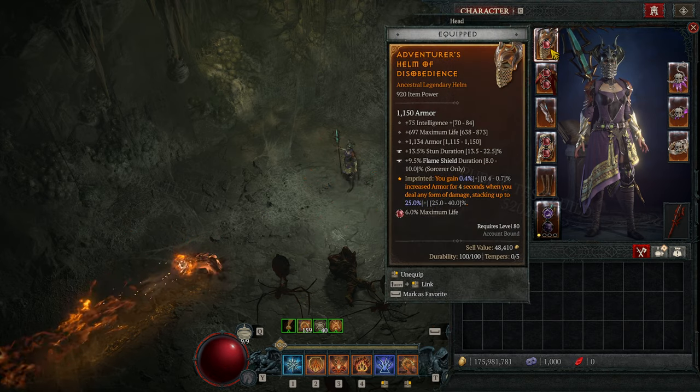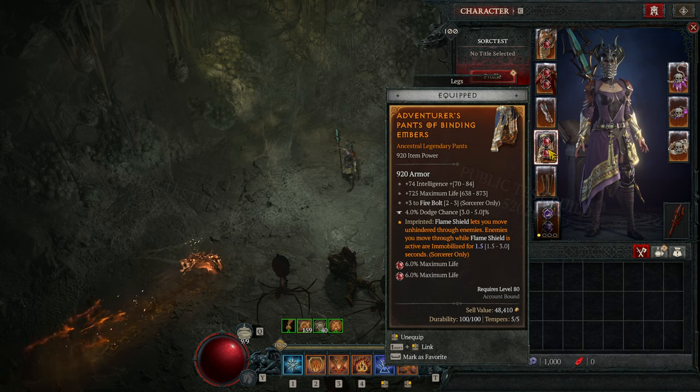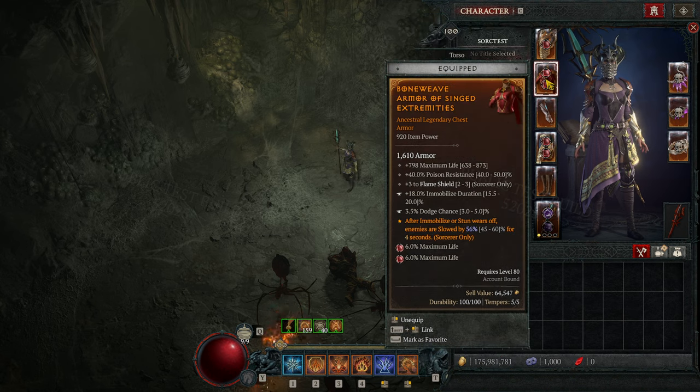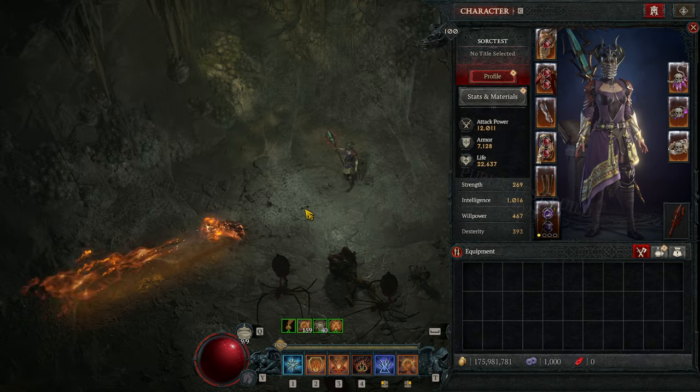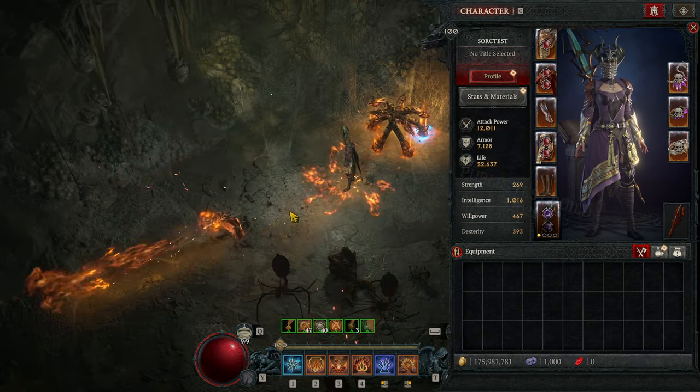You want some defensive stats on your helmet, on your armor, and on your hands as well. I'm opting for a Flame Shield. For example, here I have Disobedience, and then something like Mobilized so enemies are slowed — they don't reach me as quickly as usual. You'll be standing here and just firing, which you'll see in a second when we go into the gameplay.